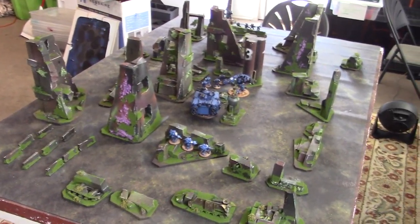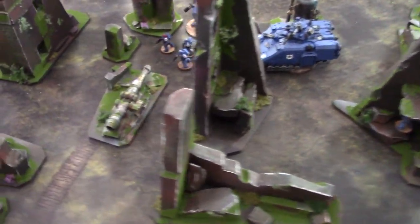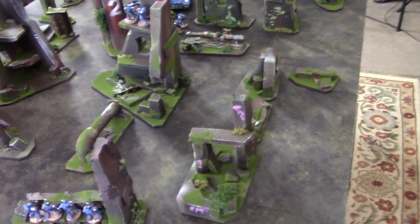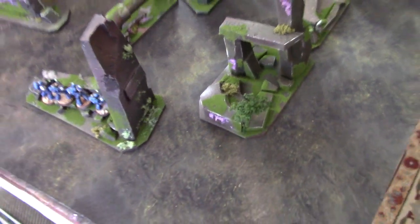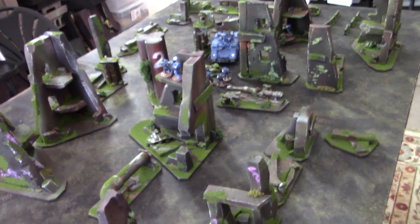Hey, Blue Table fans! We are taking a look at a terrain set today. I really enjoyed constructing this. It's supposed to be a ruined city in a swamp, so I chose this battle mat from Frontline Gaming and kind of made it roughly match the color scheme.